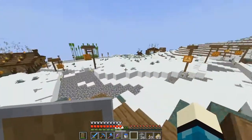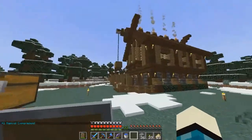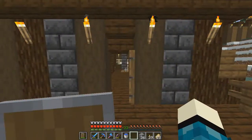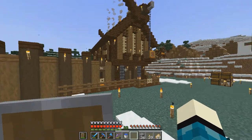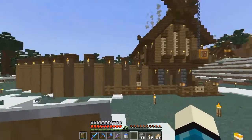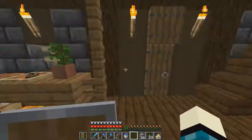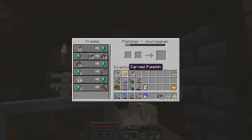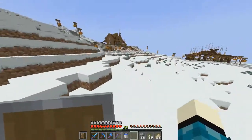Welcome back everyone to the survival series. This episode we are going on an absolute exquisite adventure as I will try and take down the ender dragon on this world today. You might recall in the last episode we worked on this amazing fletcher's workshop, and I'm going to show you how much we have leveled him up. We leveled him all the way to journeyman — we have the string trades now.